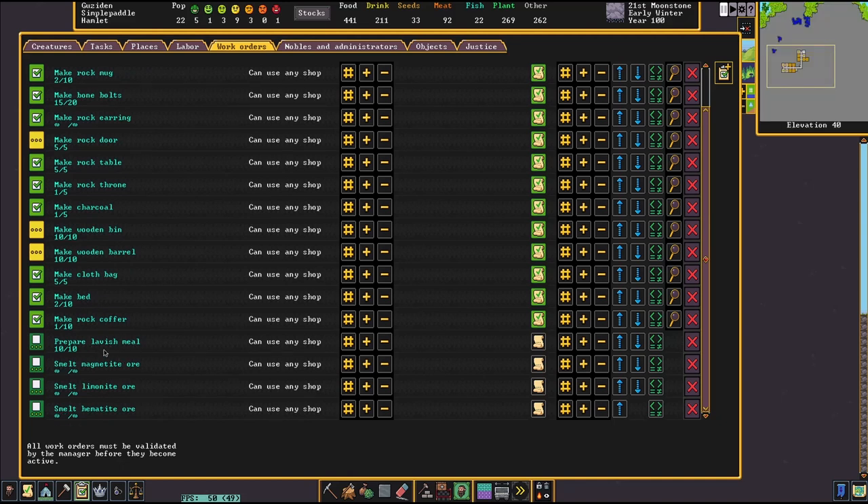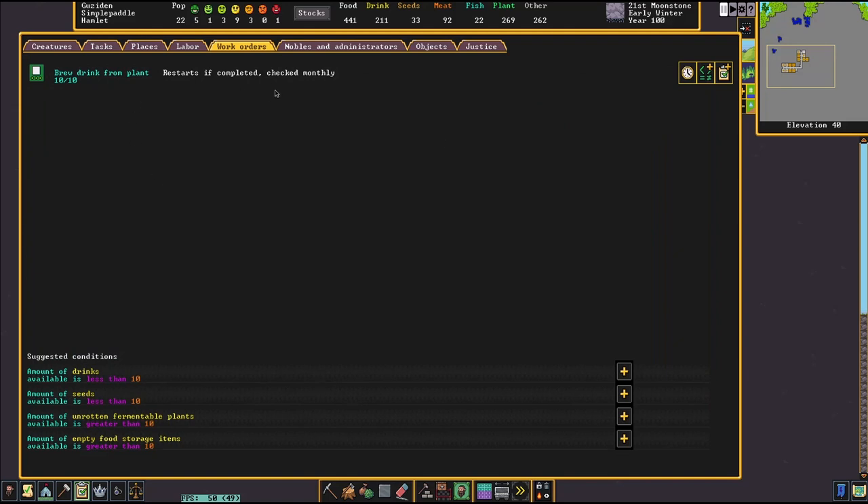I did change my meals and drinks, because I was doing some reading on Reddit, and it seems the consensus as to why things like 'brew drinks from plants' or 'cook lavish meals' don't work properly is because of the time frame in which they check and the way they're produced. Just because I tell it to make 10 lavish meals, it's probably going to make more because you get more than one meal out of a stack. And it restarts the check before it finishes and then kind of resets. So I just set it to once a month make 10.